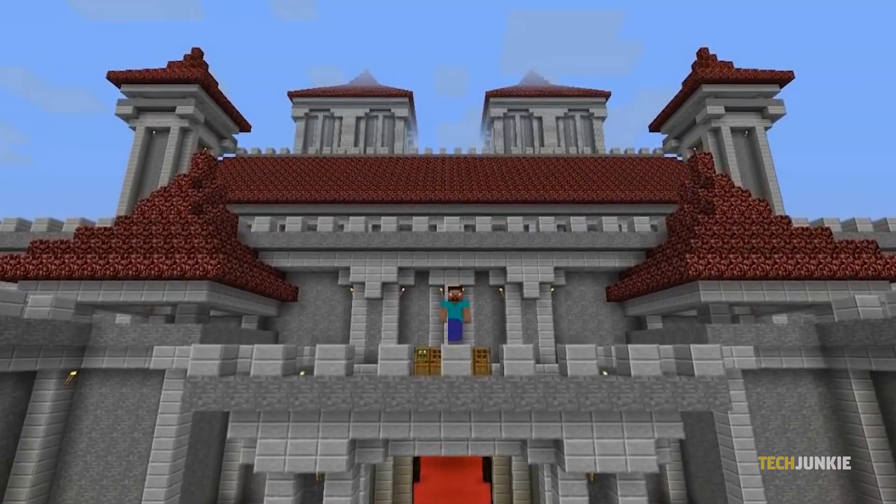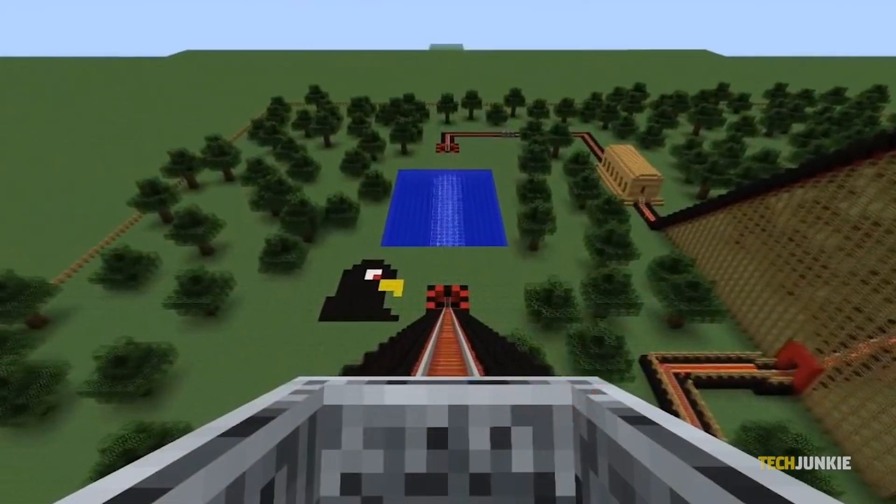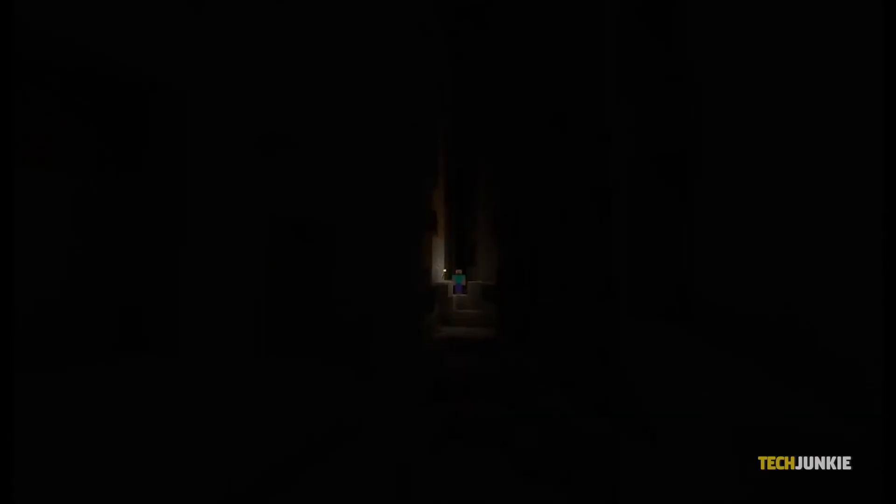The final thing to consider is how to conceal the entrance to your base. This can be done with clever camouflaging or secret doors.